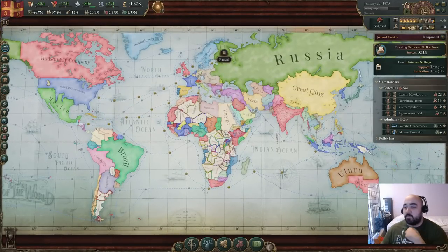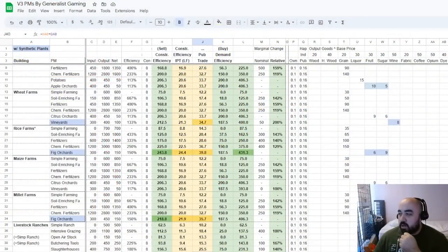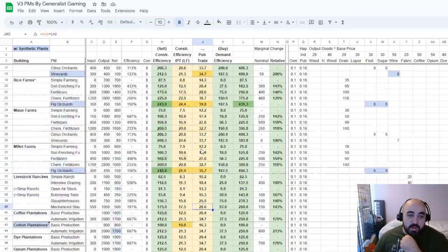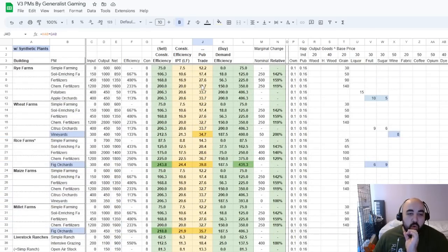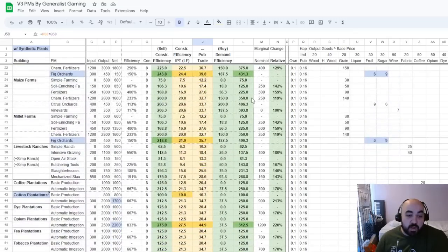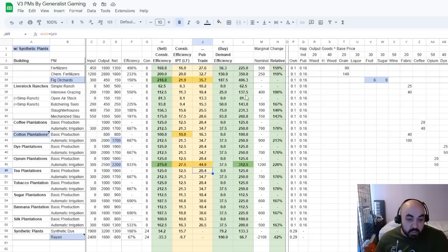Plantations are where you start getting into the point where the PMs start to look better. An important thing to note about wheat farms and grain in general: even though these numbers are okay, what tends to happen is as you get late into the game, pops stop consuming wheat, which is kind of an inferior good as far as SOL demands go, and the price of wheat gets really depressed. So these buildings — even though the 33, 35, 39 values are respectable in general — you would prefer to build plantation buildings because the price of grain gets very, very depressed.